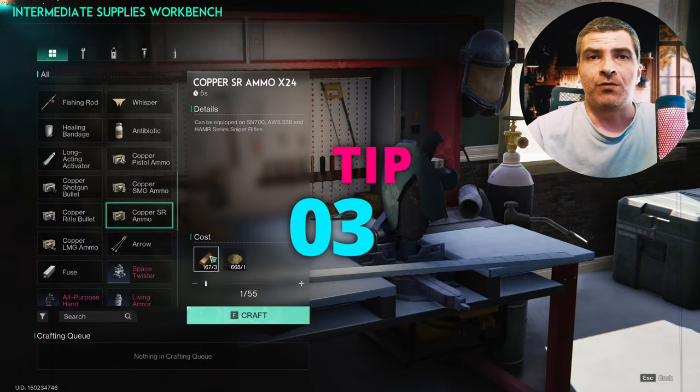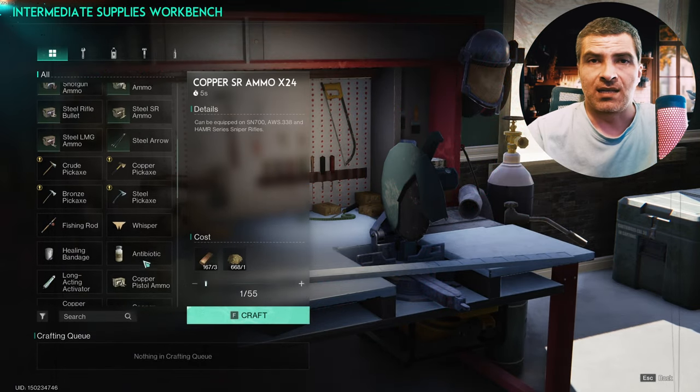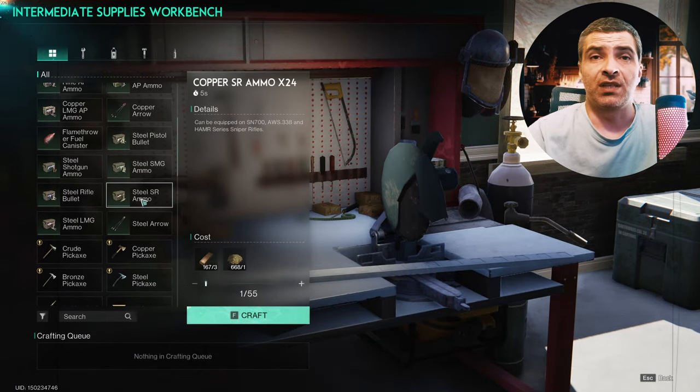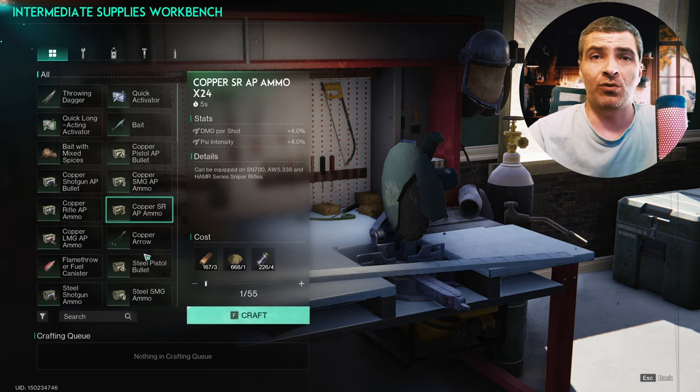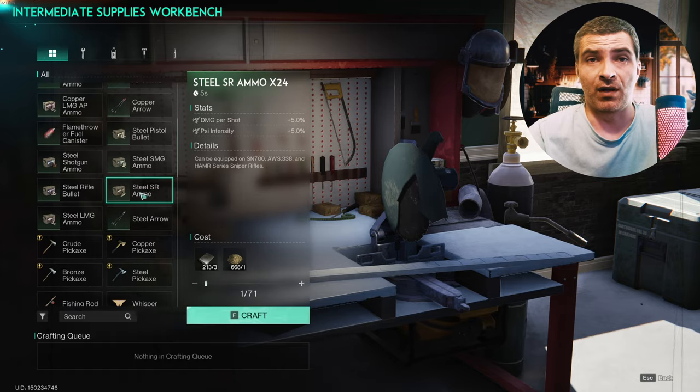Just use copper ammo if you still need materials for other things. The bonus damage of the expensive ammo is cool and all but not really needed. I did all the content the game has to offer so far with copper ammo.